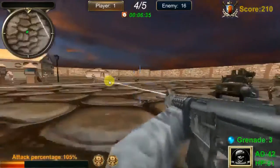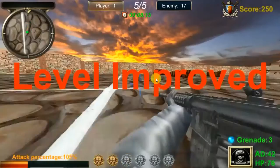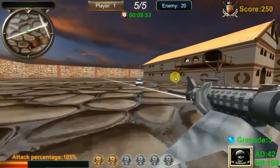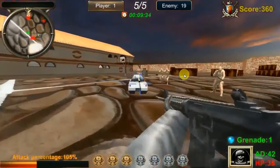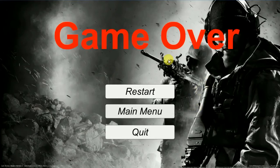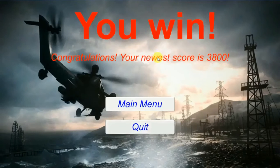Some enemies with helmets will appear in the scene. In the fifth level, you can see tanks. If your health points drop below zero, you will get a game over. If you survive for 10 minutes, you will win.